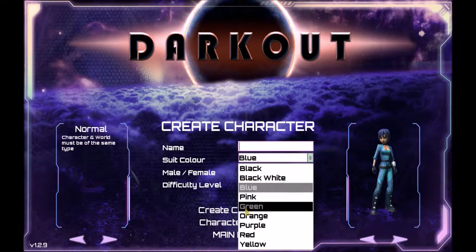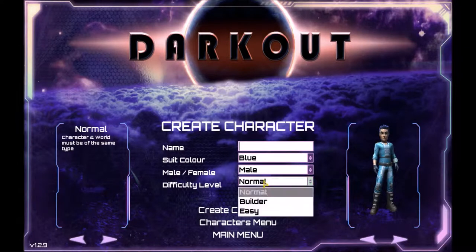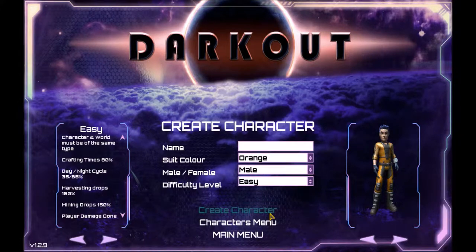So we're going to create a new one, and I'm going to go with some green — be a guy or girl — and I'm going to go to easy, because that's great for trying to get 5 minutes done. We'll just be orange today.